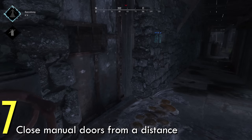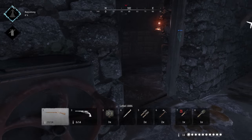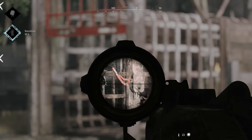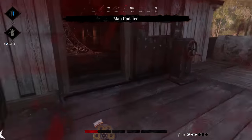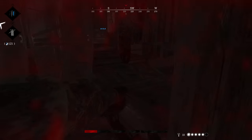Number seven: you can close some doors from a distance. Crank doors and lever doors create interesting obstacles, but sometimes you no longer want the access point. You can close lever doors by shooting the red lever and crank doors by shooting the wheel. This won't always come in handy, but it is a safe way to deny entry while in cover.